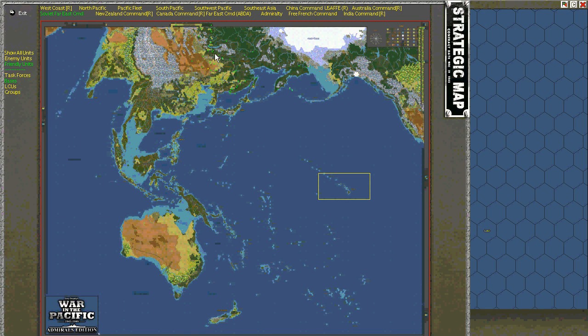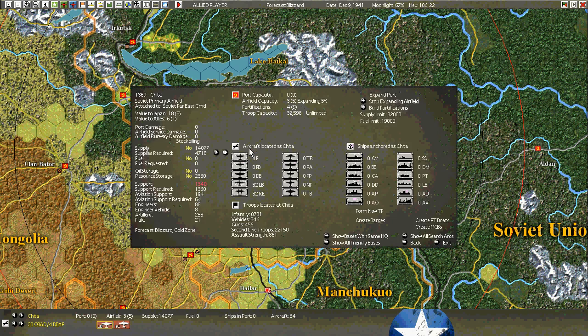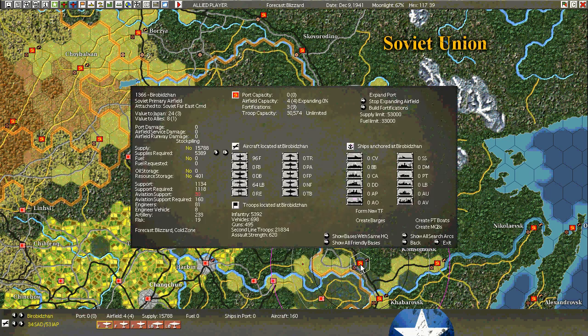We use the same process as before — start and work our way around, starting with Soviet. The Soviets: nothing happened up here, but looking at some of their bases we see that they're expanding. That's great. We have aviation support at 64 and the required is only 64, and we have 194 aviation support. Some of the bases are quite overloaded right now, so I'm going to take this moment and transfer out — switch the aircraft around, shuttle them, shuffle them a little bit — just so that we can use up the maximum aviation support excess from the other bases.